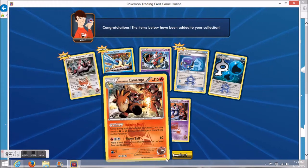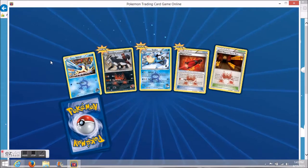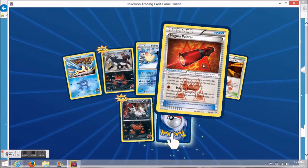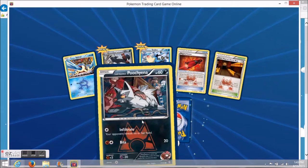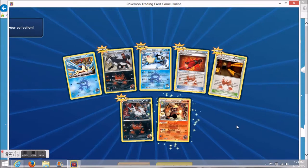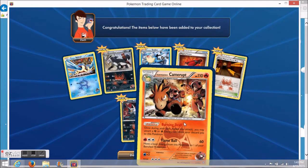We've got one more pack to open up here. This pack has a Spheal, Mightyena, Sealeo, Magma Pointer, Team Magma's Secret Base, Poochyena as the reverse hollow, and the final rare card — hopefully a new one. Out of four packs, we got three of Team Magma's Camera Ups.